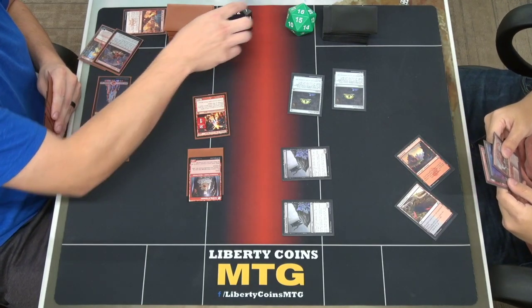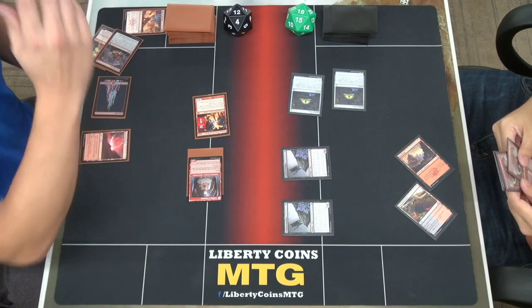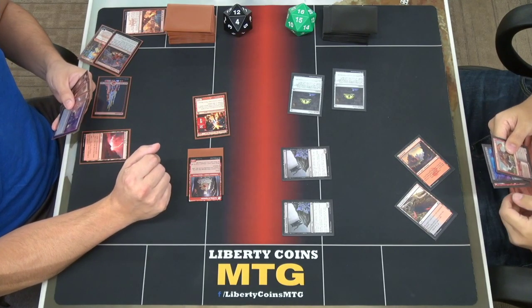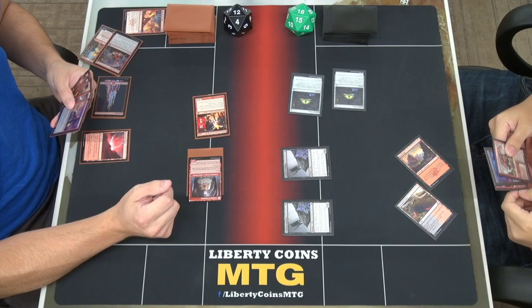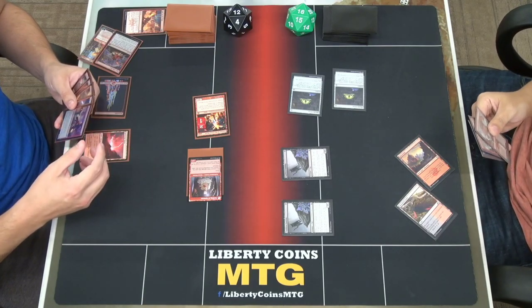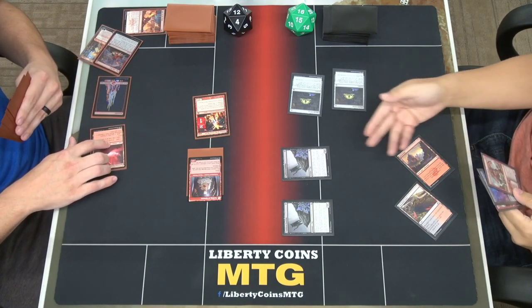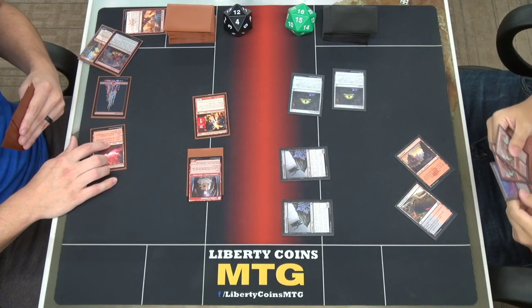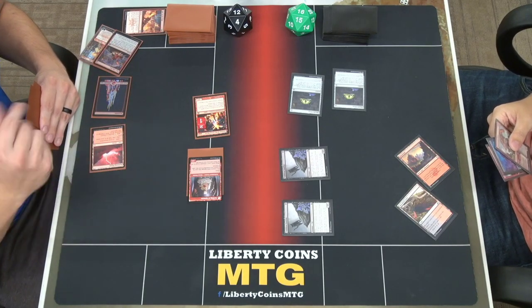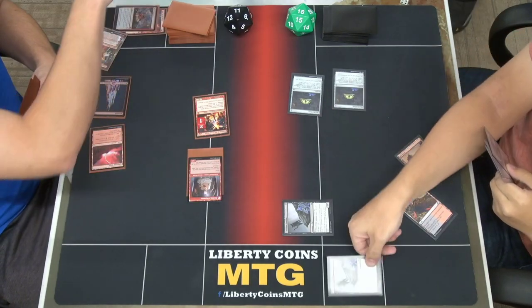I'm debating whether to play this because I'll take two more damage for anything else I cast. Just get rid of the dude — if you want to sacrifice and steal him, go for it. That would be a lot of life dedicated to that. Play With Fire — I'll pick the first cat. That deals two damage to you.